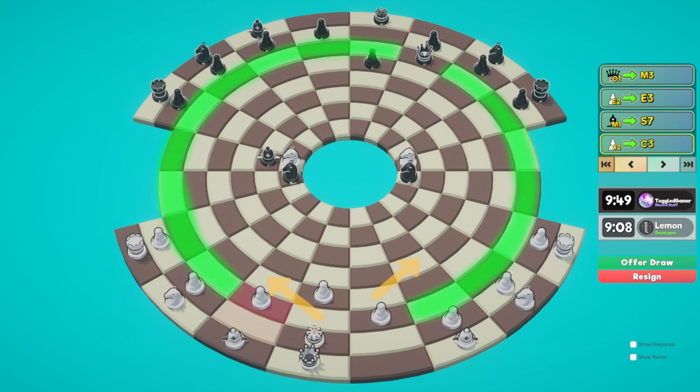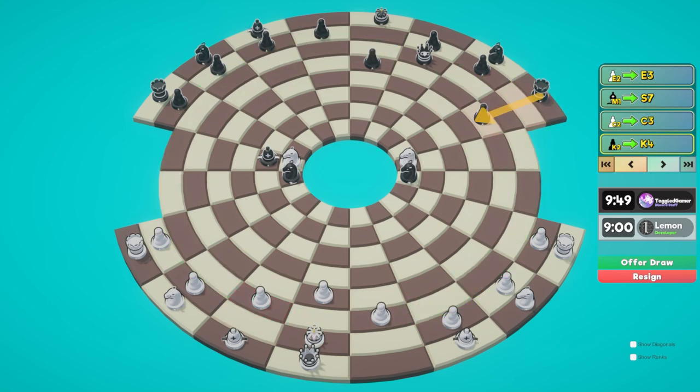He moves this pawn, getting his rook in. I can still go here safely, but now he's going to want to bring his rook in - he might be going for checkmate. I'm thinking about this queen move; he's not defending the square.